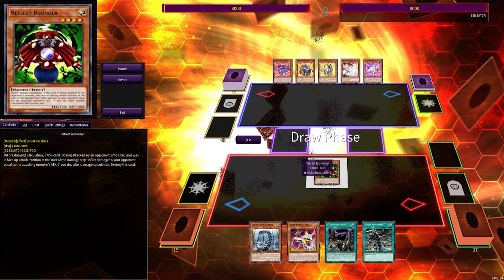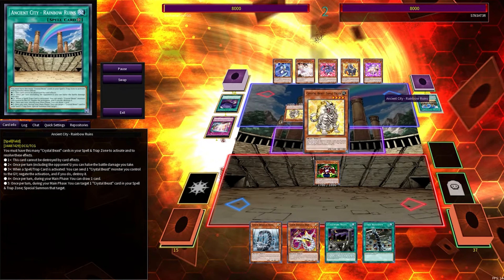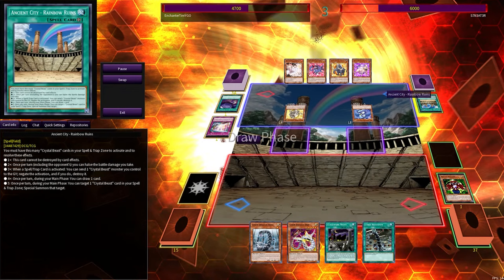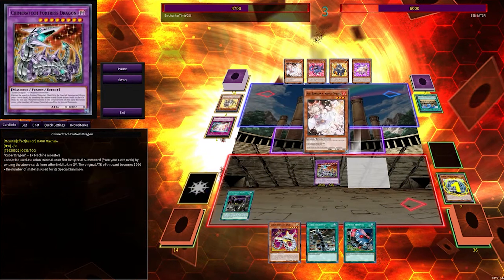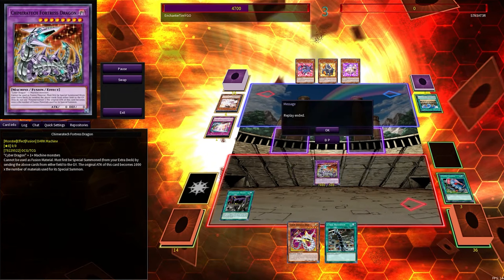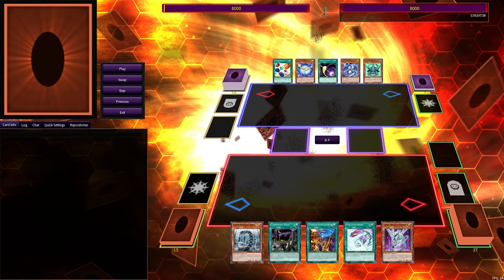All I can do this time is summon Reflect Bounder. I have Clockwork Knight in hand, which comes up in a moment. He goes off for quite a bit — Ancient City's effects help protect a bit. If you want to see a couple extra matches that I didn't feature — we played quite a few that day — they'll be on his video in about three or four weeks, and I'll link that in a card or in the description. Chimera Tech with Limiter Removal basically one-hit him — he had some damage from a Cosmic Cyclone.